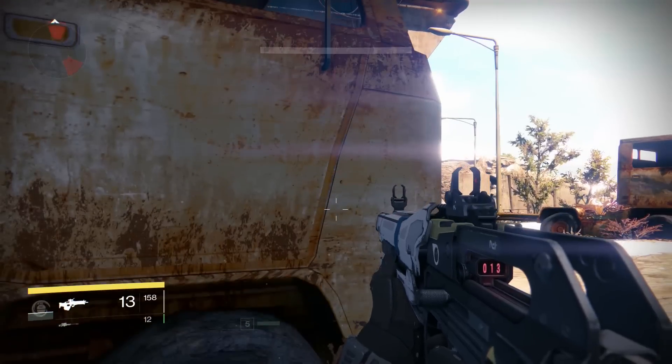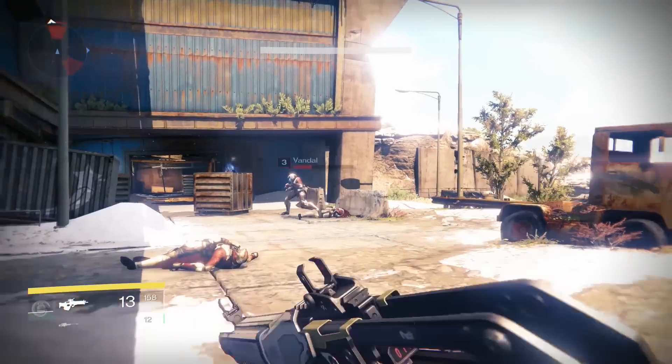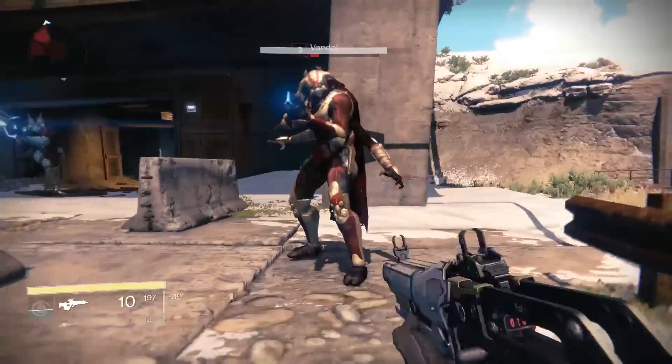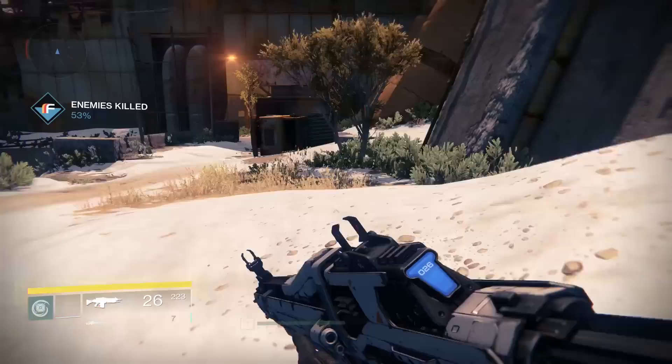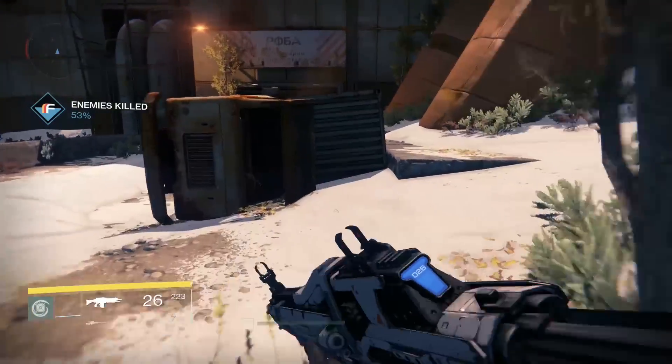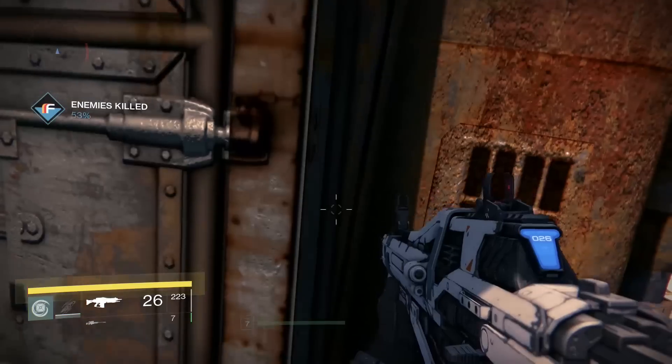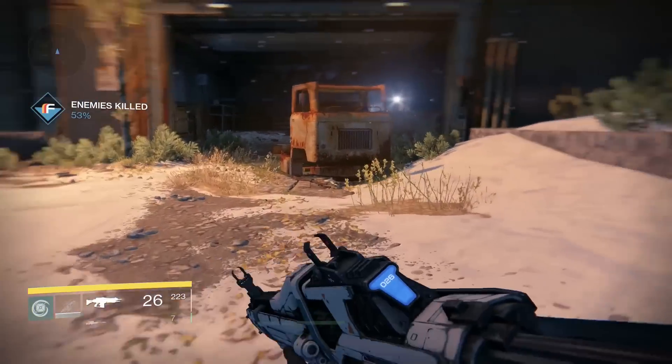Pressing crouch while sprinting will make you slide, which makes it easier to go into cover. It's also great for dodging close-range shots. You can reload while sliding and even perform more advanced moves like sprinting, then double jumping and doing a 180 in the air, and then as soon as you hit the ground you can slide straight into cover.